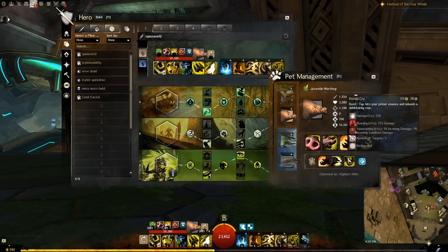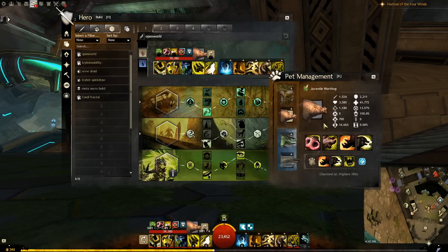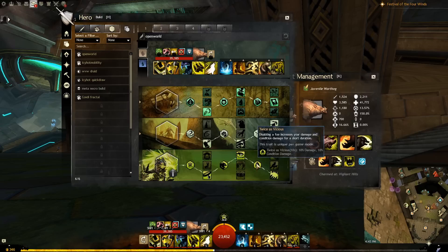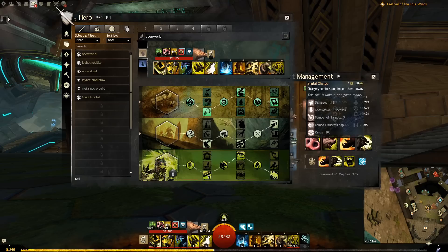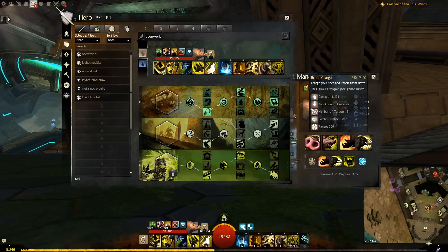The warthog is the condition damage choice for pets. It is the pet of choice for the hybrid soul beast, which does heavy condition damage. Its Brutal Charge will trigger the Twice as Vicious trait, allowing you to continue doing heavy damage, and its merged F1 Maul scales with condition damage, as does its merged F3 Primal Cry. Additionally, because it has a knockdown on its normal attacks, you could unmerge and just have it attack normally to trigger Brutal Charge if you need an interrupt for an enemy's break bar.